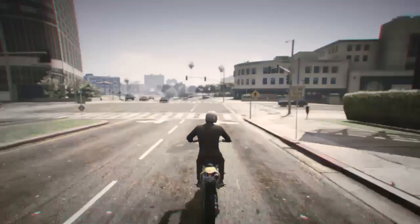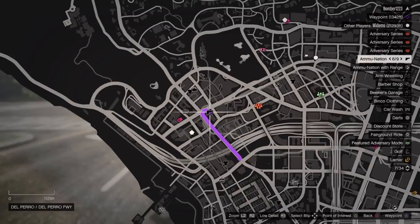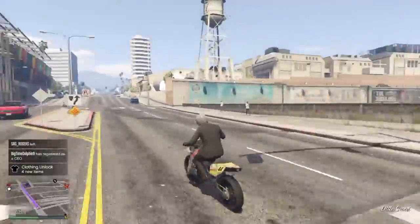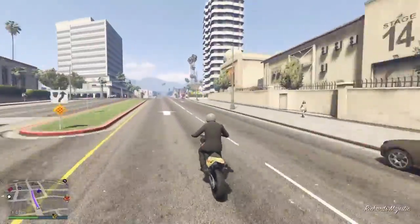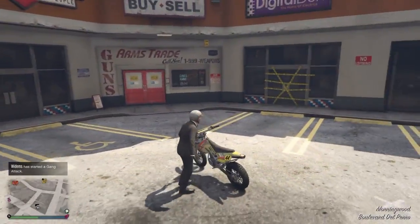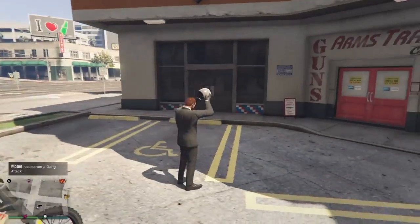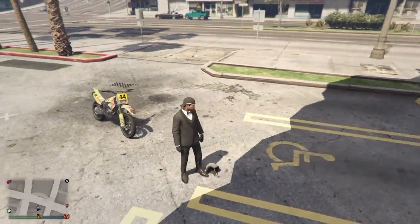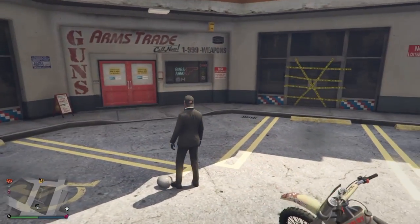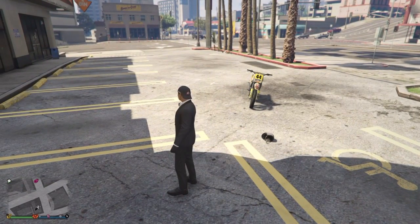Okay, the first thing you guys are going to have to do is go to a local gun store. It doesn't matter which gun store you go to. After you guys are in front of the local gun store, I recommend riding a bike — it's easier for the process at the end of the video.